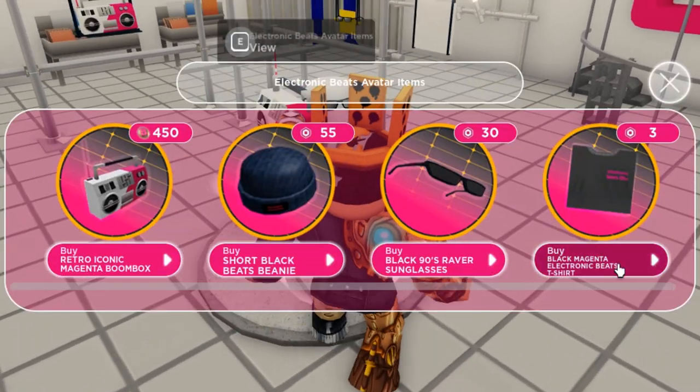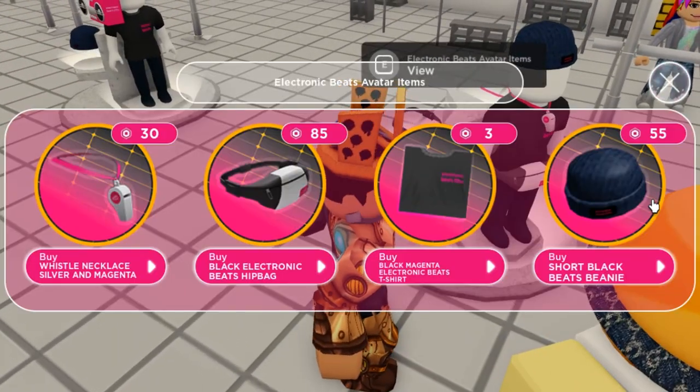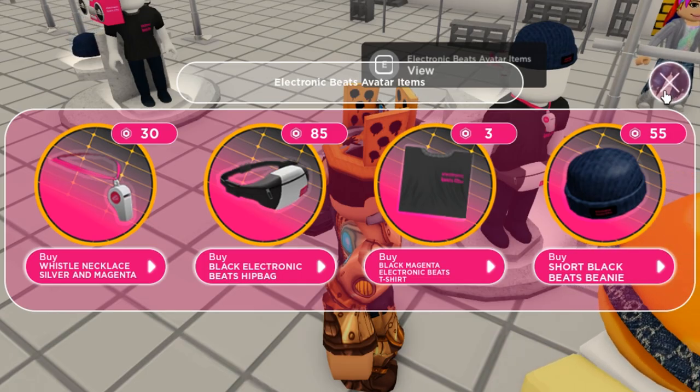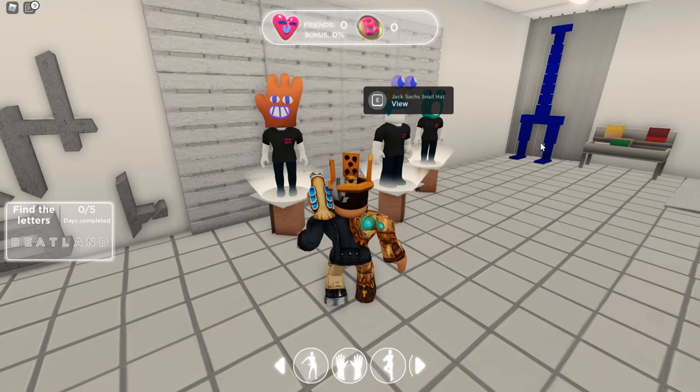For the paid items, talking to this guy reveals four items — one is a T-shirt for only 3 Robux, there are 90 Sunglasses for 30 Robux, and a Beanie for 55 Robux. There's also a Hitback for 85 Robux and a Whistle for 30 Robux. Then over here talking to Borders — I'm sorry if I butchered his name — you can get a T-shirt for 15 Robux, a Shoulder Duck for 85 Robux, and a Venetian Face Mask for 200 Robux.